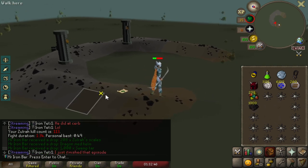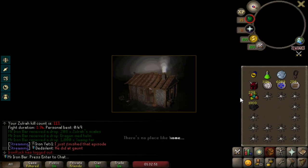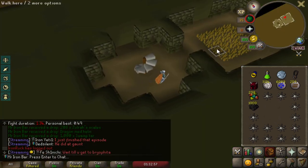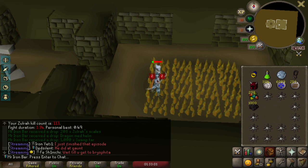Oh, I got a dragon med helm! Holy shit, yo — new best in slot melee helmet for a while, until I get a Slayer helm. Which I'm working on at Zulrah. Better than a rune full helmet, I'll tell you that.